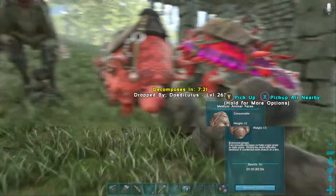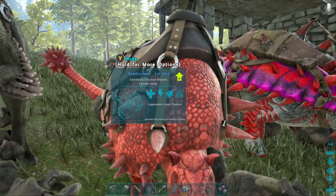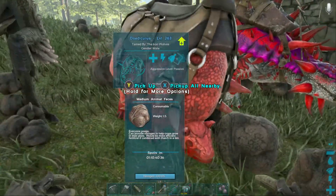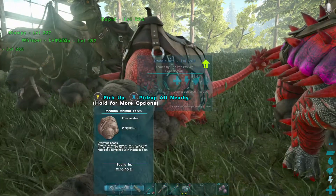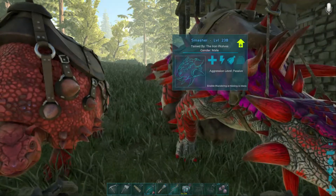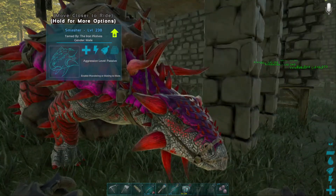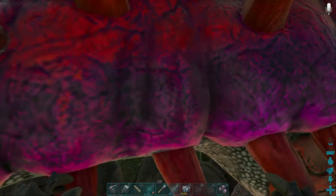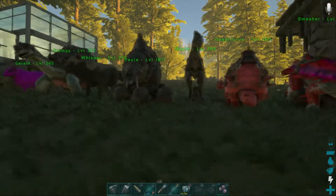Look at all this poo, it's coming from everywhere! We've got my Doedicurus — he's like a prehistoric armadillo, come out of his shell. Will you please clean up after yourselves! We've got my Ankylosaurus, Smasher. I love it — beautiful colours on this one. Lots of doo-doo around here too. So they're like my smaller ones.